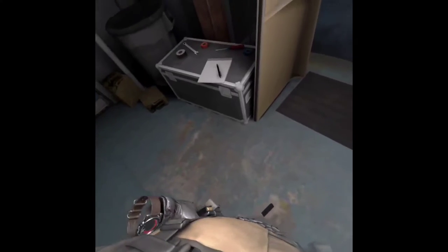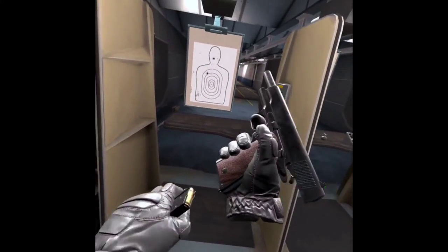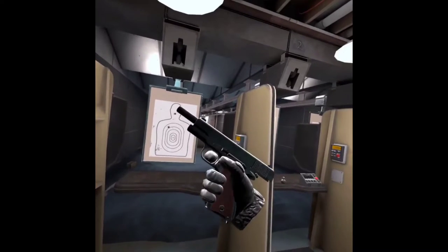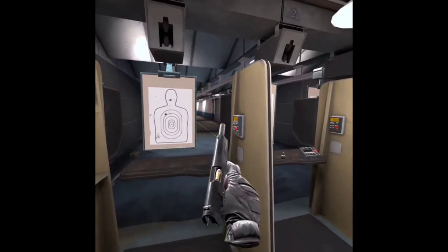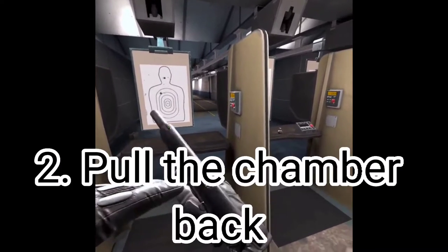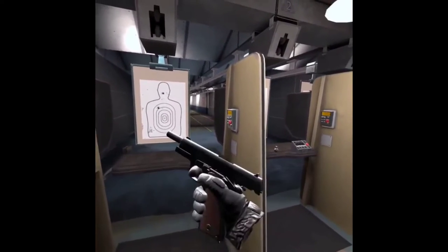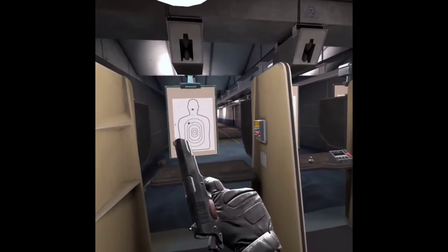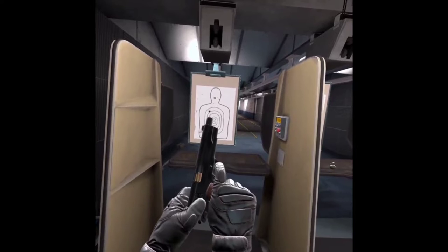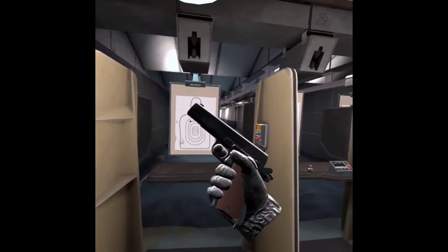So what you're going to do is grab another clip, insert it, but you see it's not shooting. And by the way, this applies to some real life guns too. So in real life, you could either pull that down there, or you could pull it back on the top. I recommend doing it like this in the game because it's way faster. But you could also get a bullet out like that, just to get it out.